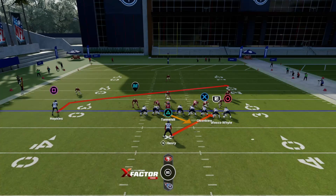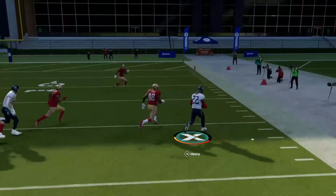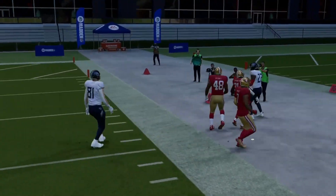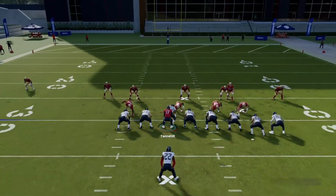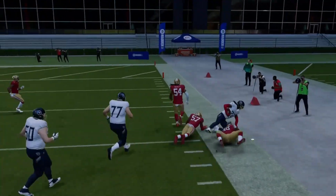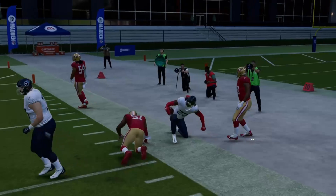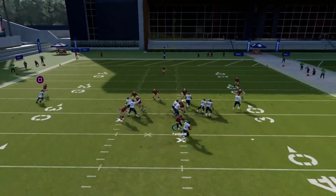If you see that they start committing too many people to that right side or left side depending on which side you're running it, you can flip it and run the halfback inside zone to the left side — it makes your life 10 times easier. Again, this is on All Madden, not All Pro. You can tell simply by me showing you guys the play art — there is no indicator on which is the strong side.